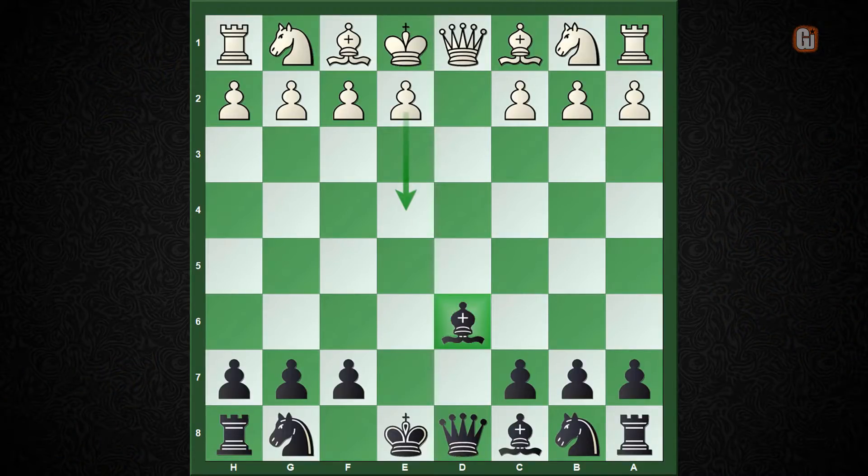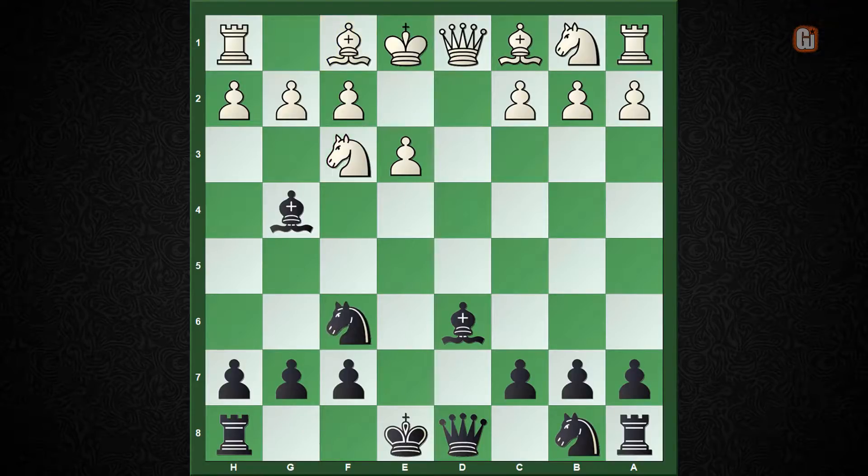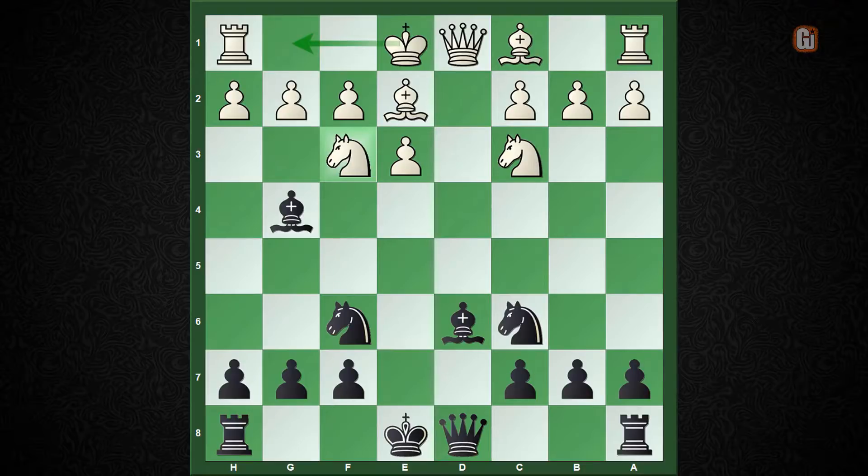In the game, white continued with knight to f3 and black responded with bishop to g4. Again, if white plays e4 it transposes to the e4 gambit. White continued with e3, not allowing black to give doubled pawns. Both sides completed piece development: knight to f6, knight to c3, knight to c6, bishop to e2. White planned to castle kingside, so black played queen to e7, clearing the path for the queenside rook to come to d8 with pressure on the white queen.